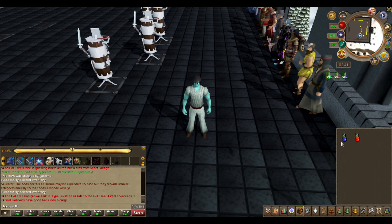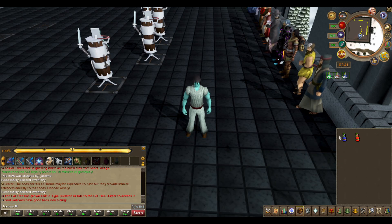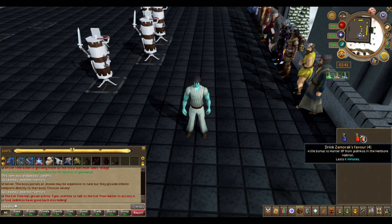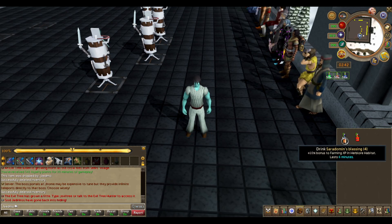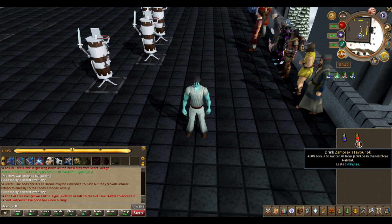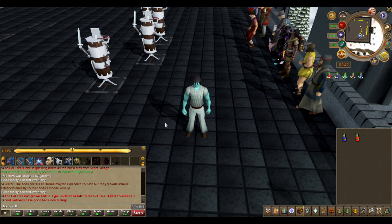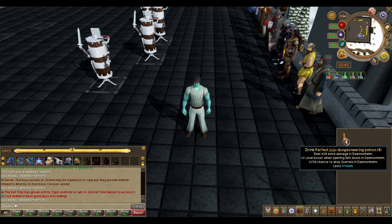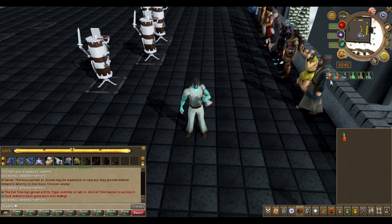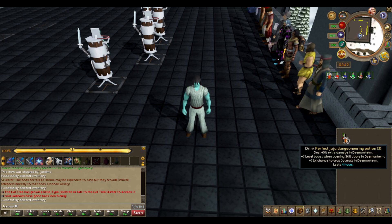With these two god potions — Saradomin's Blessing and Zamorak's Favor — these say they're exclusive to the herblore habitat, however they are skill-wide. You'll get 10% bonus farming experience and 10% bonus hunter experience for 6 minutes per sip. If you sip the perfect juju dungeoneering potion you'll also receive plus 10% bonus dungeoneering experience for 240 minutes — that's 4 hours.